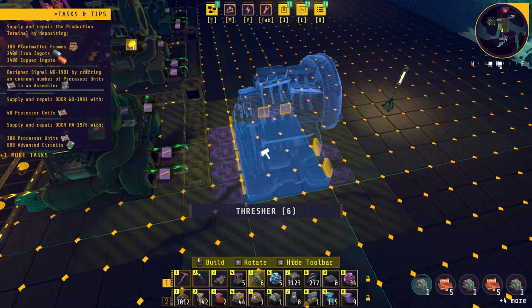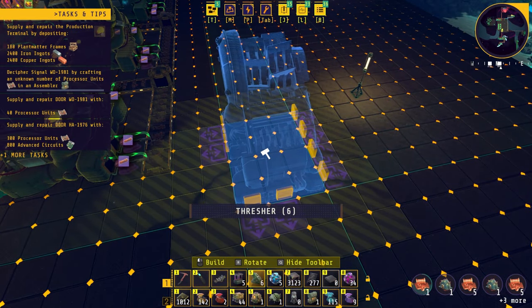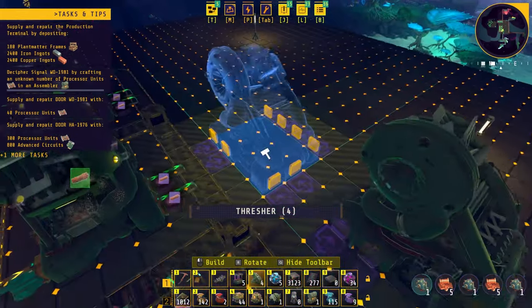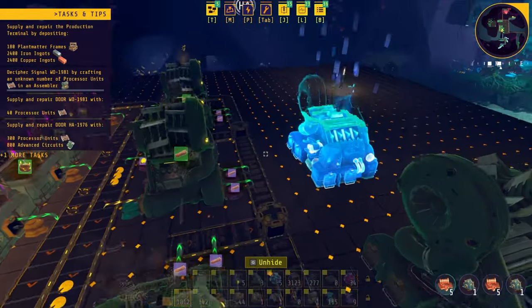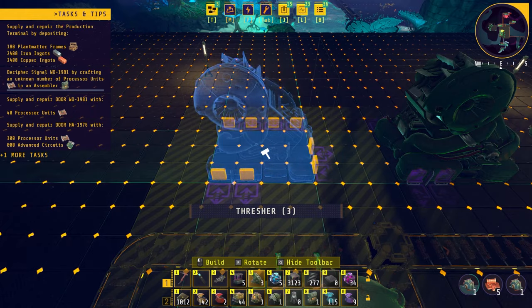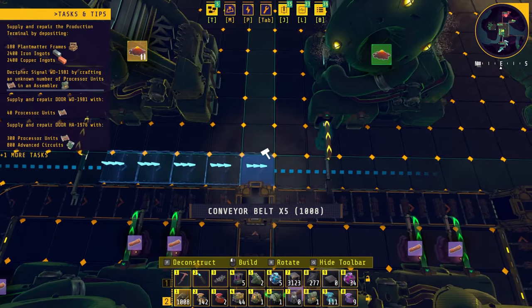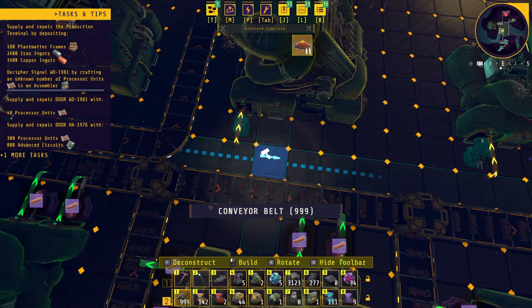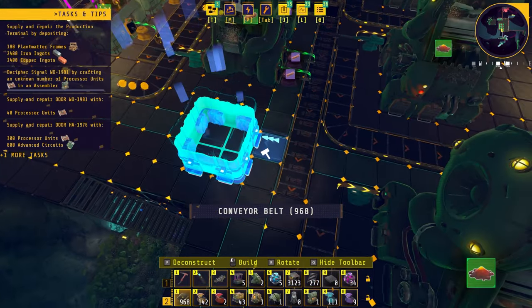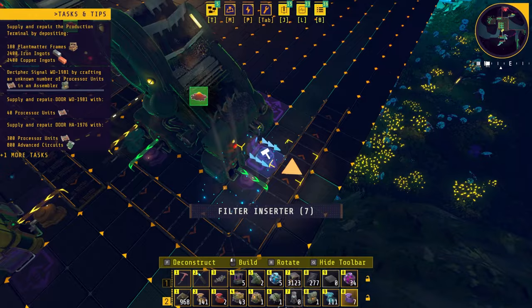The next step is to convert the kindle vine stems into plant matter fiber. We put the threshers leaving two spaces from the other belt, rotating so the four outputs face the right-hand side. We'll put the first one aligned, leave three spaces, add one behind, and another — three total, maybe four just to have them. We'll add long inserters to grab the kindle vine stems and belt up every single side since we need every output. We'll add a storage chest with an inserter to grab extra kindle vine stems we're not processing. For the outputs, we want three filter inserters on every machine.